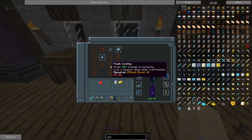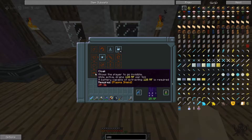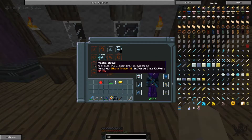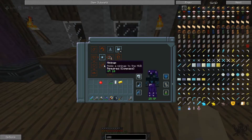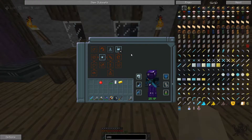It will be important because you cannot have both. If I choose the attack boost, I'll be able to get Flash Cooling, which gives me a 20% chance to instantly cool my weapon down so I can attack faster, and a Sonic Shockwave — when I fall I can click Shift and do a knockback. Or I can go with Nano Armor which reduces damage, a Plasma Shield which blocks projectiles, and a Cloak that lets me go invisible, which could be pretty cool. Let me know in the comments which one you think would be best.